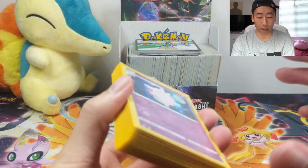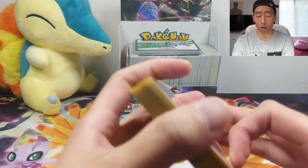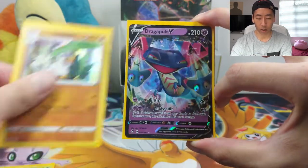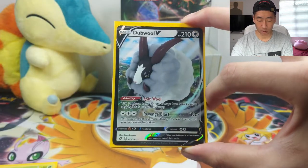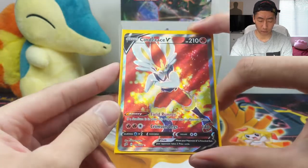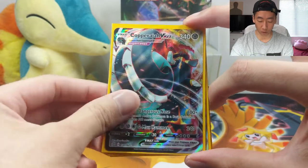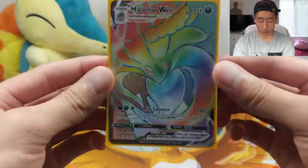I did a final count of the hits we got in this box and we got 15. I feel like this is a little bit more than average — I think the average is 12. So we have a Clefable Holographic, Flapple Holo, Gyarados Holo, a Dragapult Holographic, Sirfetch'd Holographic, and moving on to V cards: Dragapult V, Sandaconda V, Toxtricity V, Dubwool V, Ninetales V, a full art Cinderace V, a Cinderace VMAX full art, a Copperajah VMAX full art, a full art Trainer Opal, and last but not least the Malamar VMAX Rainbow Rare.